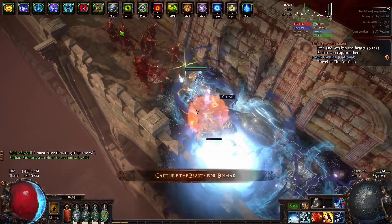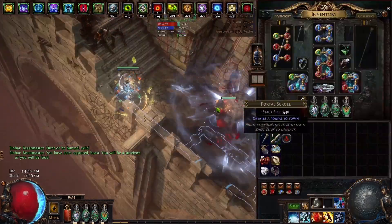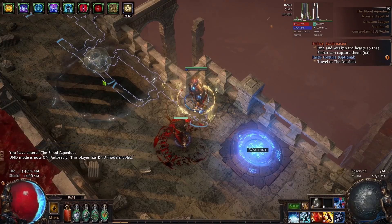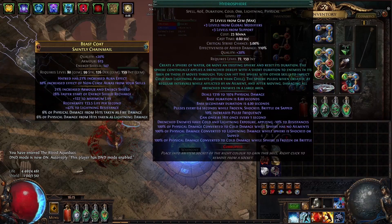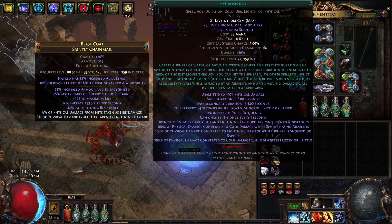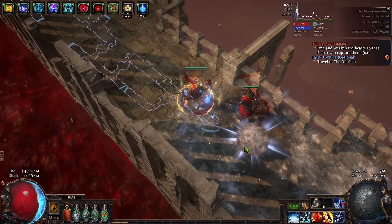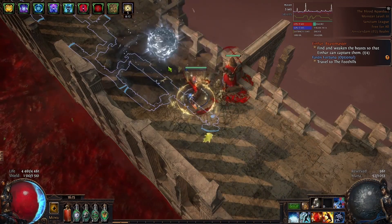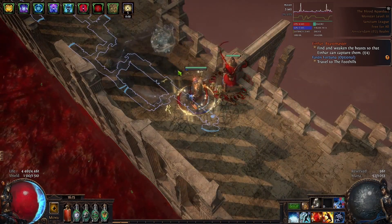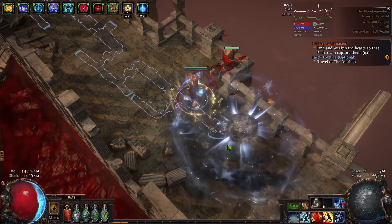Also you can just use Frost Blink for clear in some cases, but you won't kill all rares on high tier maps. There is also one very important stat that you always want to scale on Hydrosphere, and it is called Pulse Frequency. When you freeze the Hydrosphere it will pulse. And if you recast it, it will also pulse. So you can almost double your DPS by just standing still and recasting the Hydrosphere if you want to maximize your damage.